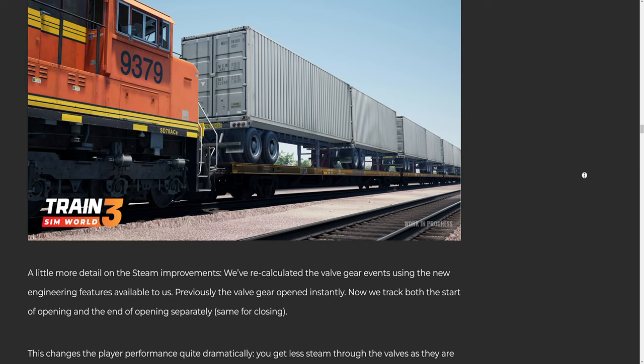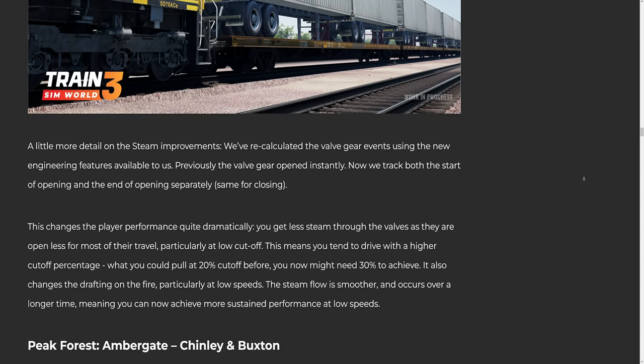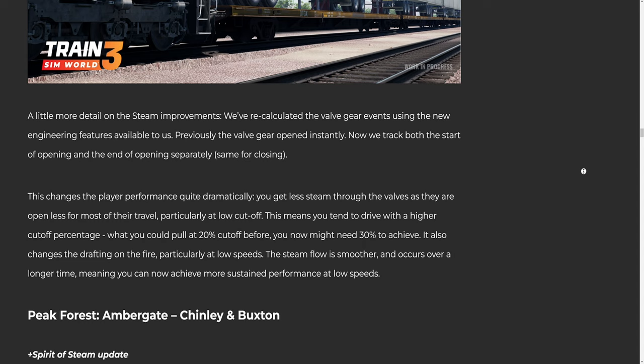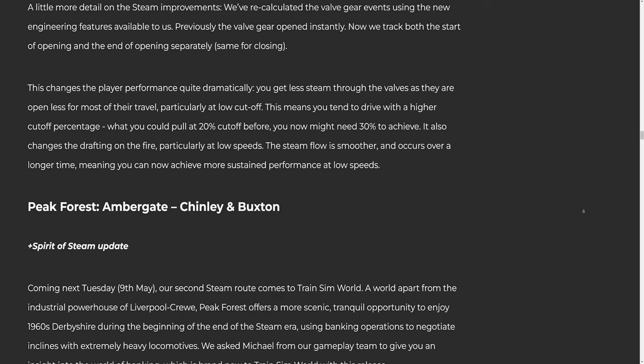A little more detail on the steam improvements: we've recalculated the valve gear events using new engineering features available to us. Previously the valve gear opened instantly; now we track both the start of opening and the end of opening separately — same for closing. This changes player performance quite dramatically. You get less steam through the valves as they are open less for most of their travel, particularly at low cutoff. This means you tend to drive with a higher cutoff percentage — what you could pull at 20% cutoff before you might now need 30% to achieve. It also changes the drafting on the fire, particularly at low speeds, meaning more sustained performance at low speeds is now achievable.